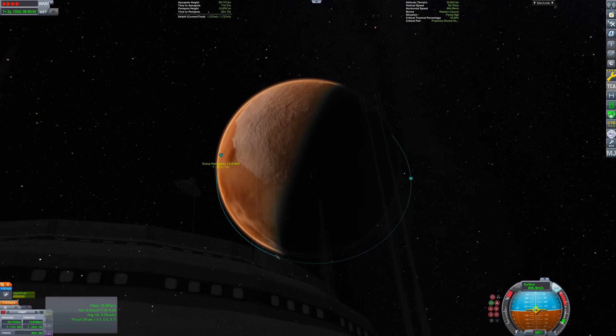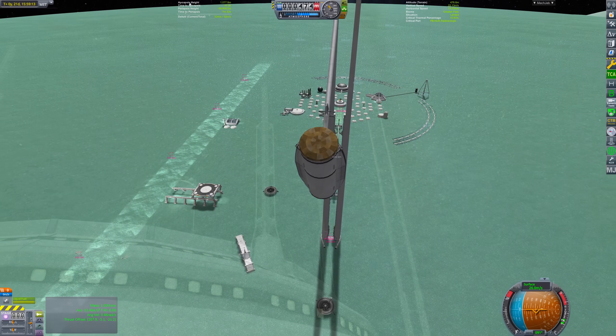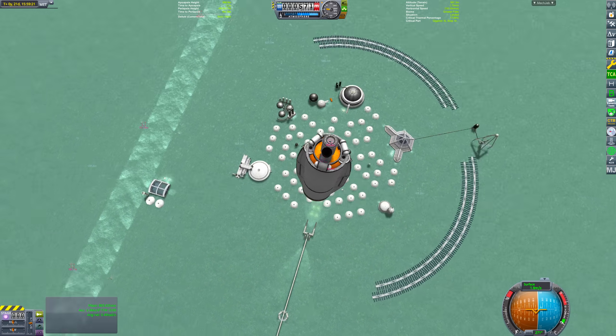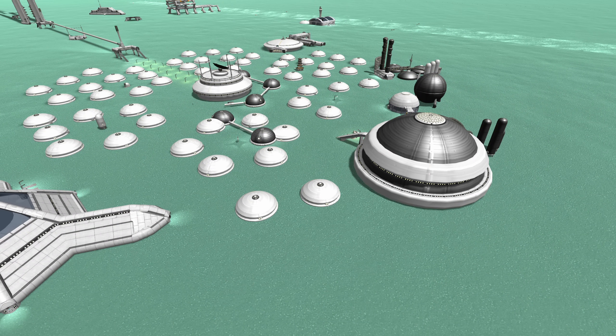Speaking of things you probably shouldn't do, we have one last application of the spin launcher. Due to an unforeseen change in plans for this design, the spin launcher itself got positioned in a way so that it could deliver payloads back to the city. So I guess if your citizens ever get out of line, you can show them who's boss. Unruly dissenters are probably not a problem anymore. Probably.